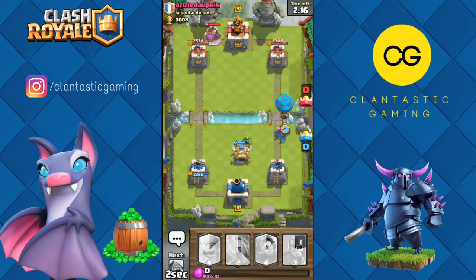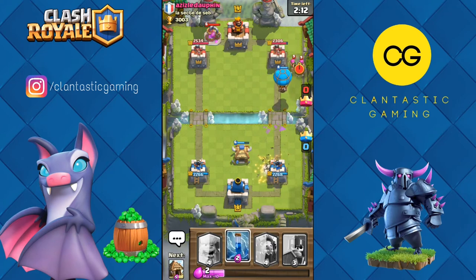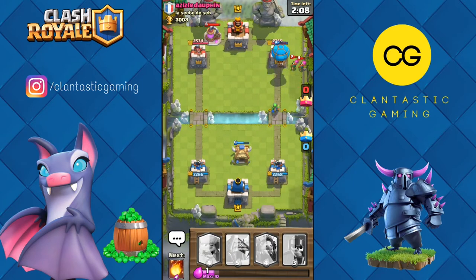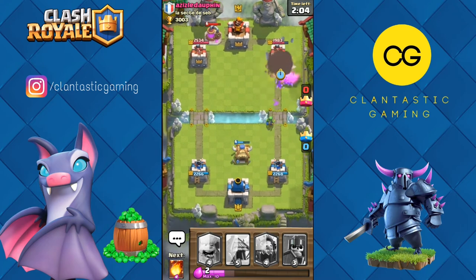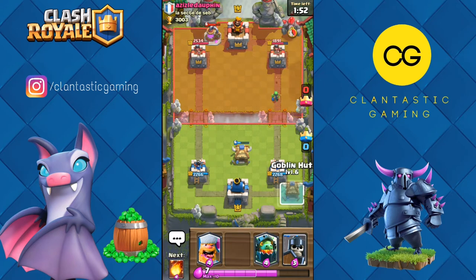Let's go with balloon. He zapped my balloon too, so the balloon won't get a hit on tower, but the archers will be dead soon — and they are. Now a full-health pump is going by his side and we don't actually have anything to kill that pump.